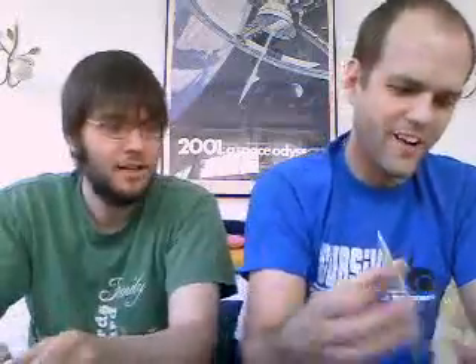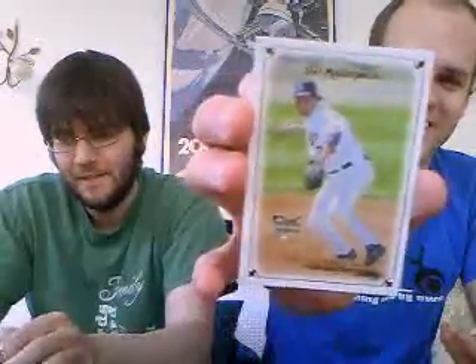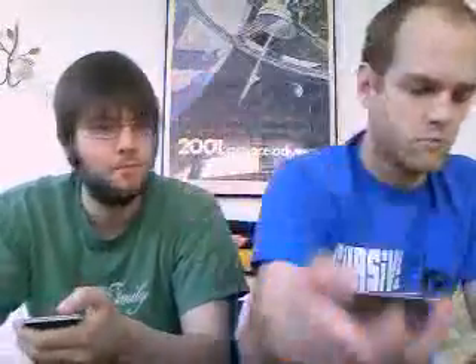I think I've got something here. This is an Andy LaRoche base rookie. Oh! Not a real one — that's a decoy, but I didn't know they had a class of players in here. That's a Babe Ruth card. Before you opened that one, there's a Chipper Jones too. So I guess we were wrong about the checklist.